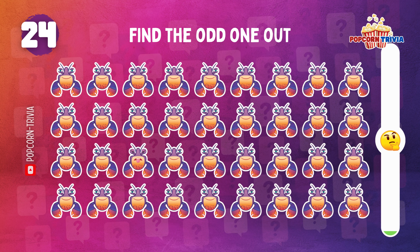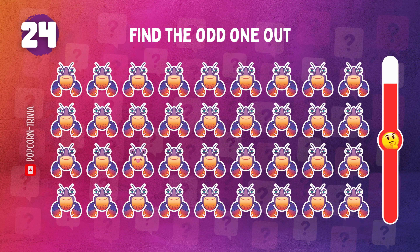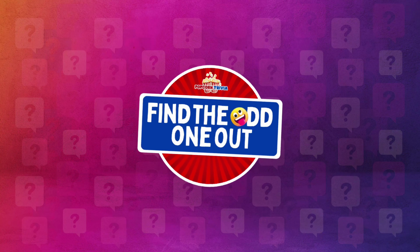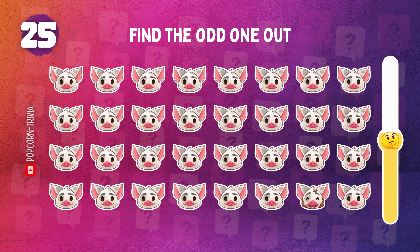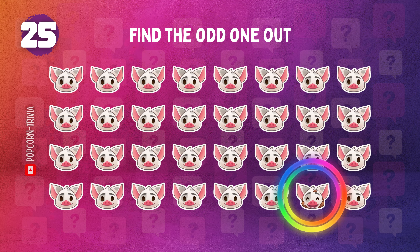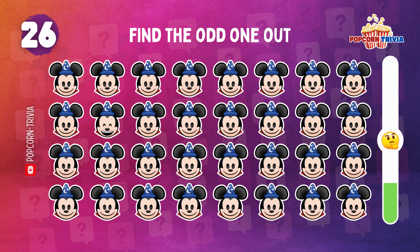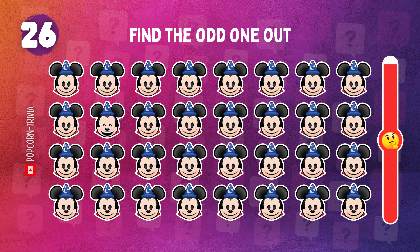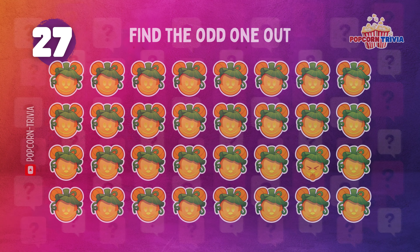Find the different Tamatoa. Find the different Sorcerer Mickey. Find the different puppy Mickey.